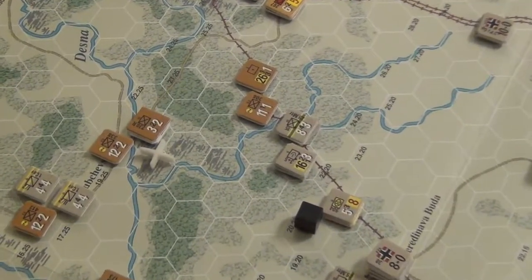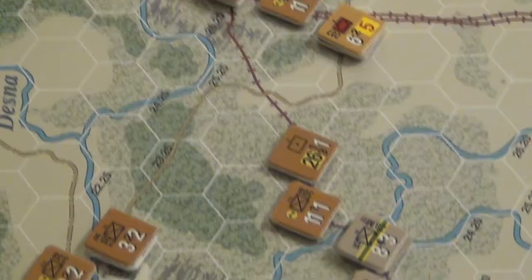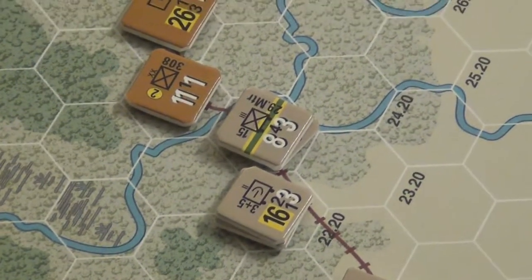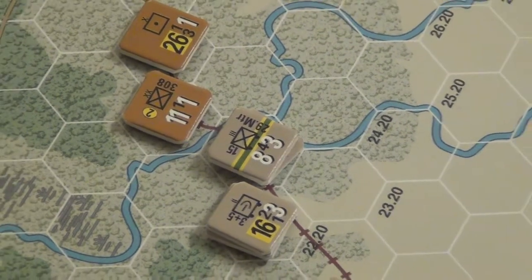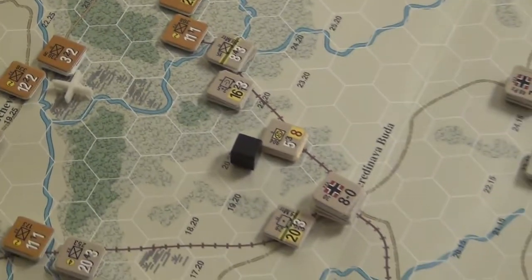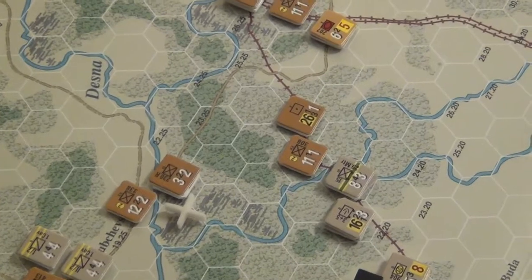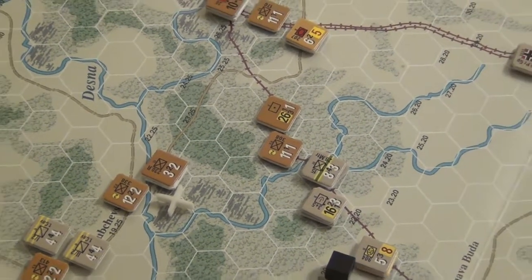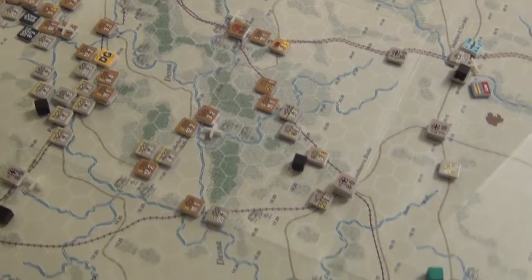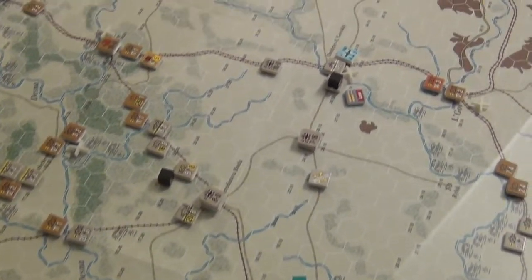This is actually kind of a weak spot for the Axis — this one division — because that artillery brigade there can really bomb the 29th motorized units right there, and the Axis can't do much about it. They don't have too many supplies to defend with. So if the Russians were feeling cocky, they could try to attack across the river, drive back those guys, and create some havoc. I think it'd be a little bit difficult though — they'd have to gamble and get lucky to pull all of that off.